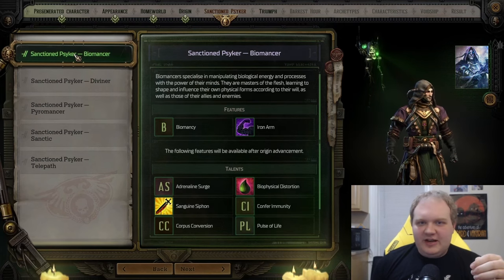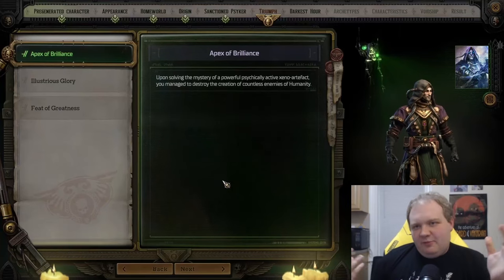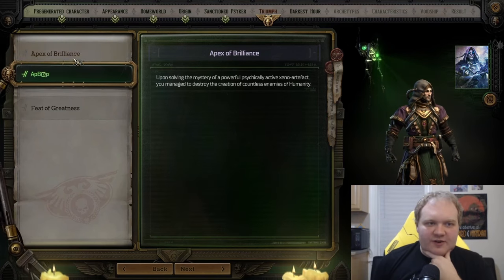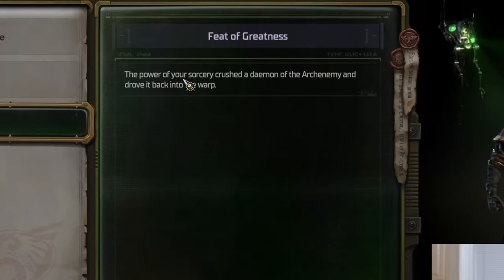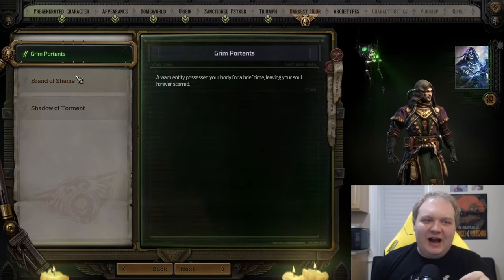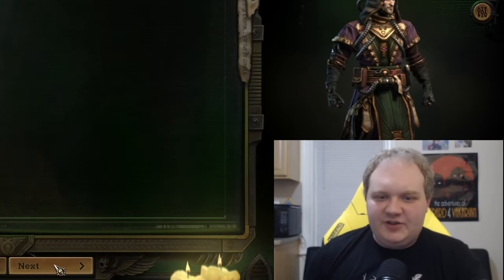I ended up going with Biomancer in my main build, so let's try Pyromancer instead. This gives us the Ignite ability, Blazing Inferno, and a few other abilities that allow us to rain down fireballs on the battlefield. Next up, we have our Triumph and Darkest Hour. These are purely role-playing elements — the types of Triumphs available are specific to your origin story. For Psykers, we have Apex of Brilliance, Illustrious Glory, and Feats of Greatness. Darkest Hour is the darker side of your character's backstory and doesn't affect any stats.